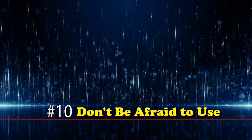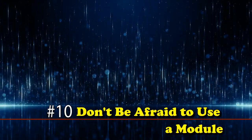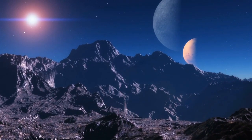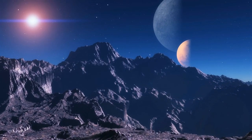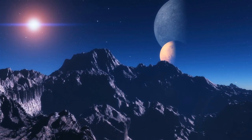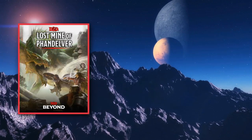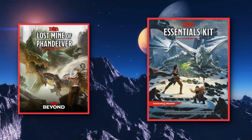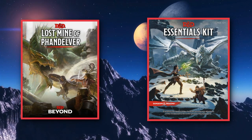And last tip at number 10 — this one is basically just for DMs. Don't be afraid to just use a module if you're a first-time DM. I know there's this weird sentimentality in the community to look down on modules as being less effort than a homebrew game, but I think that's just a weird form of gatekeeping. A homebrew world is not better than a module, just different. A module can give you some really good ideas on how to run your own games, and Wizards of the Coast has two modules designed specifically for a new DM: the Lost Mines of Phandelver and the Essentials Kit. I played both of them, and I personally think the Essentials Kit is more fun of the two, but Lost Mines is a classic.